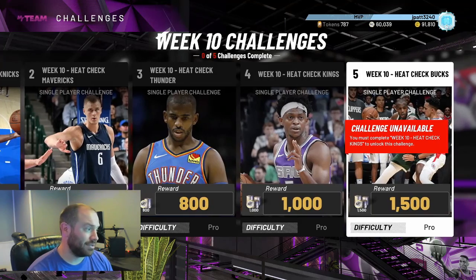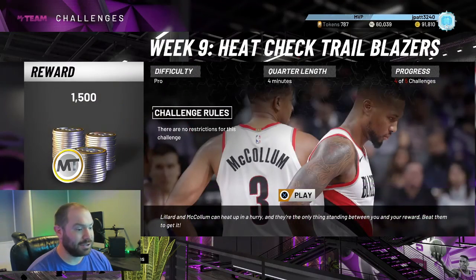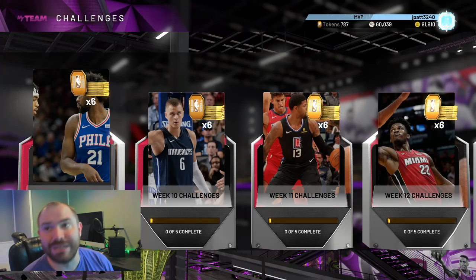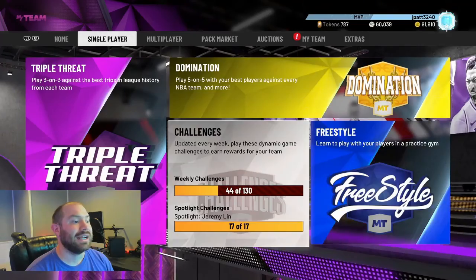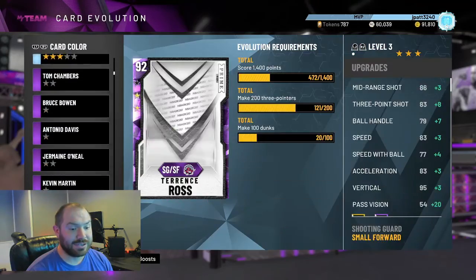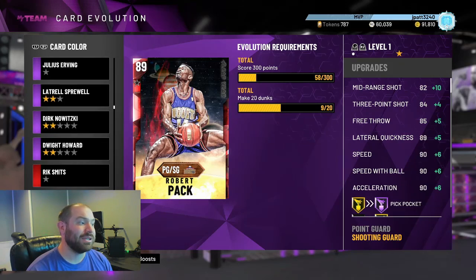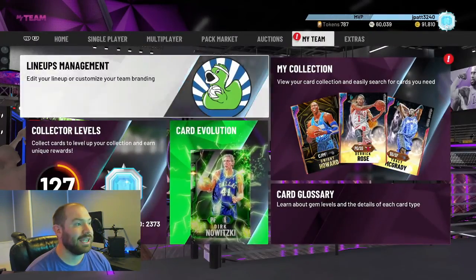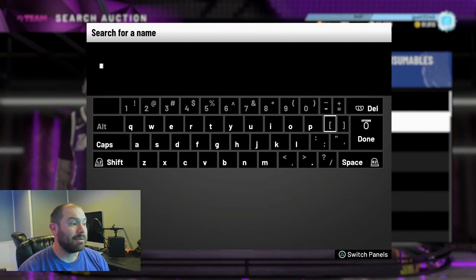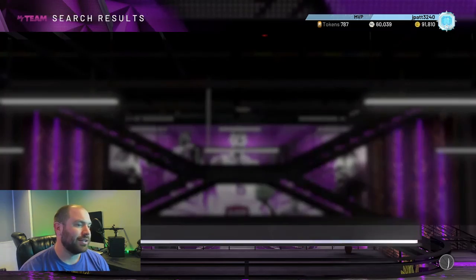Look at the weekly challenges, guys — 2,000, 4,000, 8,000, 1,500 MT. This one's gonna be 1,500, there's no restrictions, we just have to win a four-minute game. I've been recording for about 27 minutes total. Robert Pack: one game — 58 points, nine dunks, he's almost there. When he goes up to an Amethyst his card goes for 5,000. I bought him for 950.